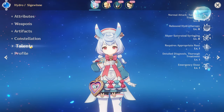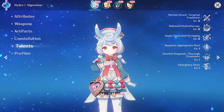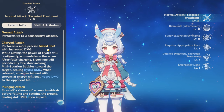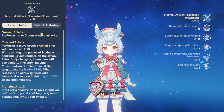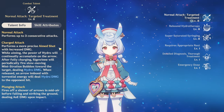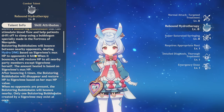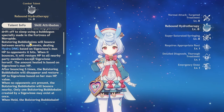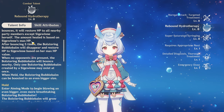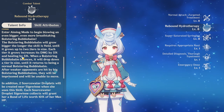Her normal attack is not really that special — you're not going to be using normals or charge attacks since Siegeween is going to be an off-field support. Her E is a hydro damage bubble that does damage and restores party member HP based on her max HP, with five consecutive bounces. If you hold her E, it increases damage by 5% and healing by 5%, and she drops two water source droplets, which represent 10% of her bond of life. When you clear bond of life, you restore HP and get elemental energy to fuel your burst.